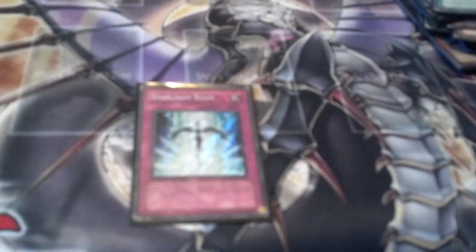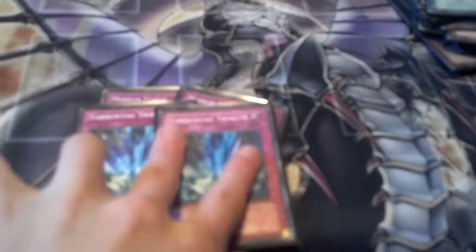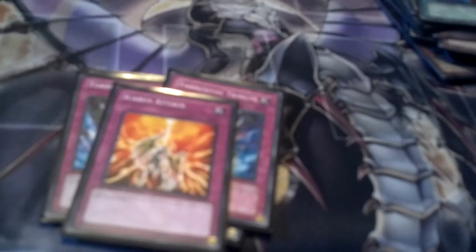And then on to the traps: Starlight Road — one of them. Two Mirror Force, two Dimensional Prison — I don't remember the exact name. Xyz Reborn, one Delta Crow. Two Compulsory Evacuation Device. And then two Bottomless Trap Hole. So yeah, that's the main deck.